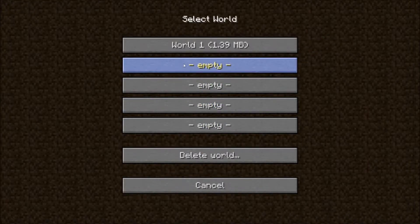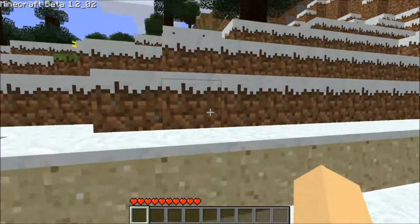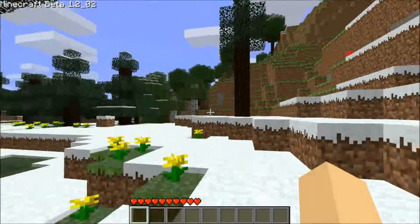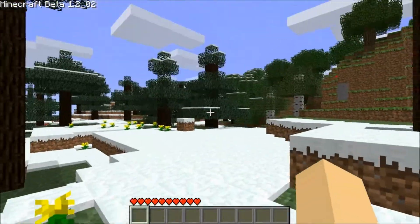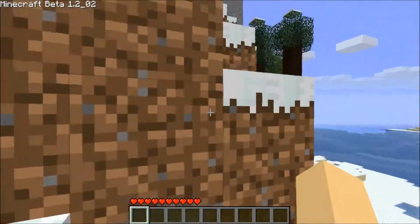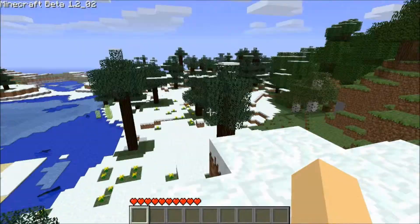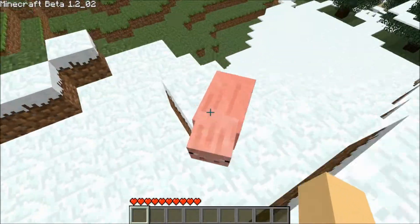The world save is different too. I think my normal world where I built so many things in is 1.39 megabytes. This is a new generated world I generated before just to test everything was working, and as you can see there are snow biomes and normal biomes. There are pigs — nearly every animal from the game was in the game at this stage.